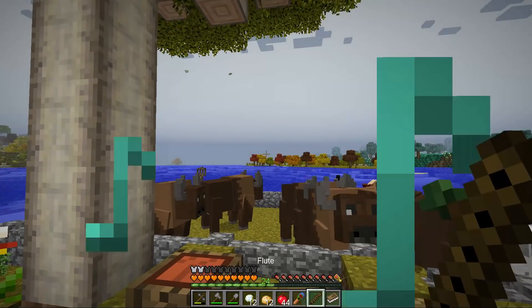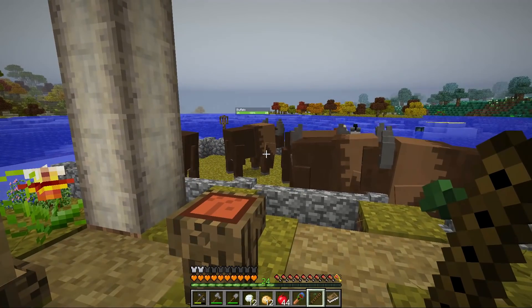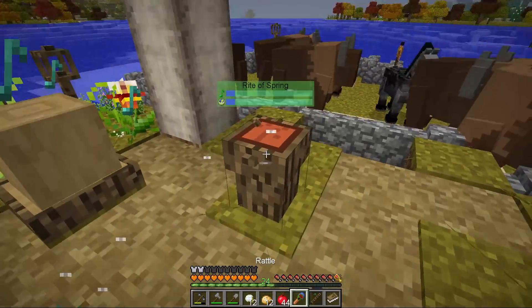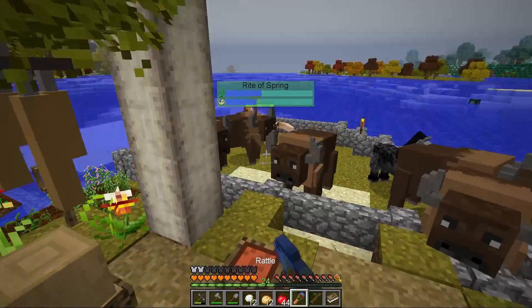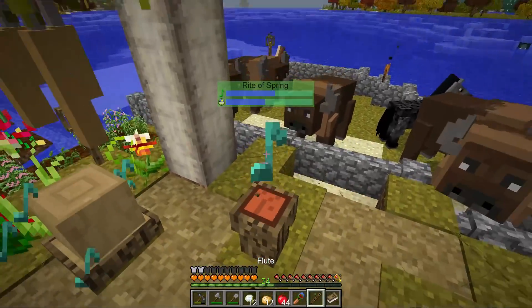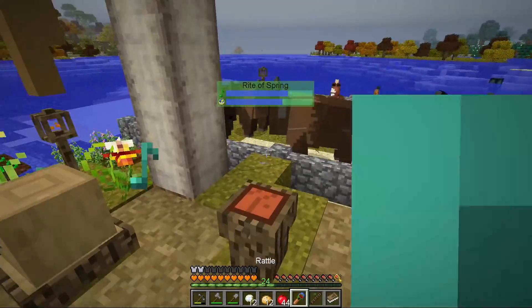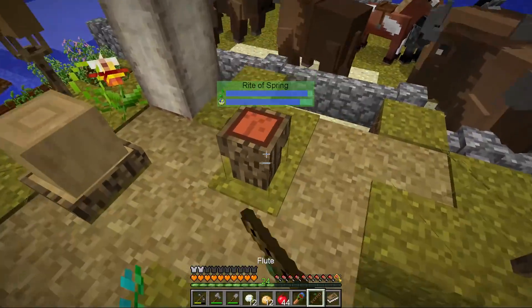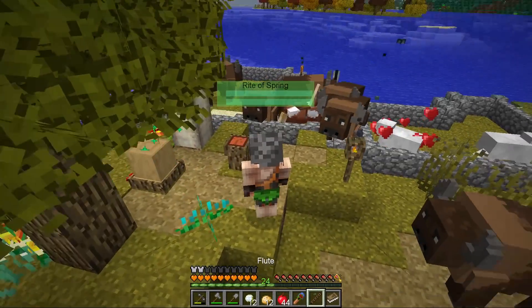Let's see if we can actually get this done. Flute blast, drum knock. Wait, I have to hold shift. So shift, flute blast, drum knock — and the Rite of Spring has begun. We've got to try and make as much noise as possible: let's hit the drum, shake the rattle, blow the flute, hit the drum, shake the rattle, blow the flute, hoogada boogada, hoogada boogada, break some flowers, shake the rattle, blow the flute, and jingle jangle our dress.